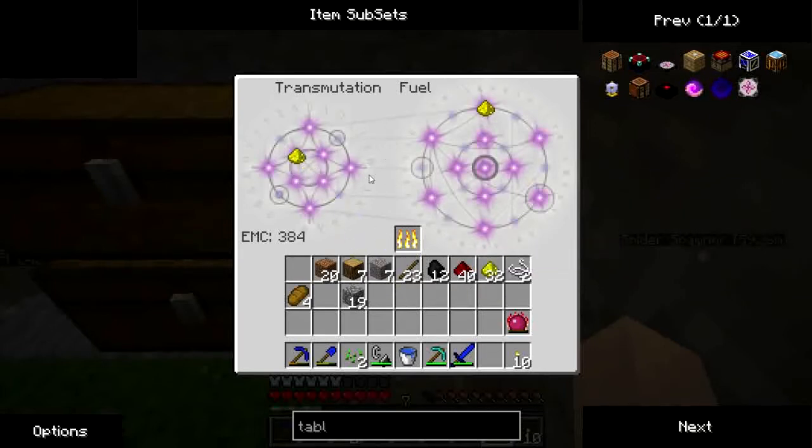Let's teach it about glowstone dust. Now let's teach it about redstone. We can convert glowstone into redstone. That's an EMC value of 384 for glowstone. Redstone is a value of 64, which means we need to get the value up to just over 384. So 384 allows us to convert redstone into glowstone — quite an expensive process. I'm more interested in converting the glowstone to redstone, to be honest with you.